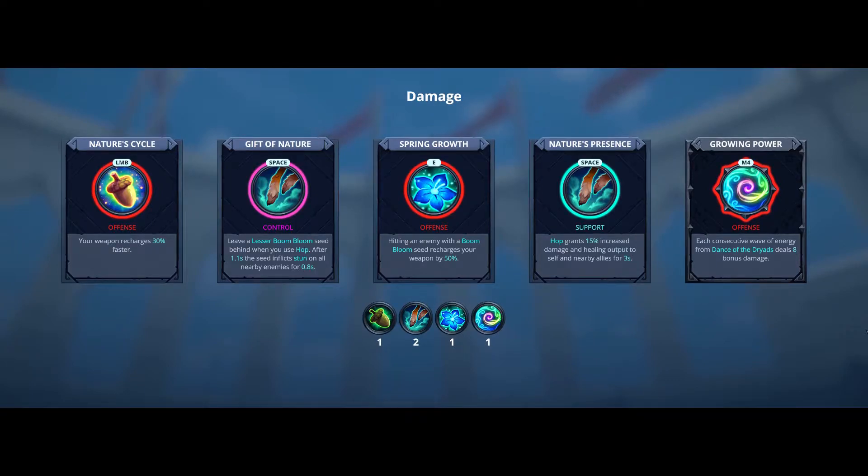The Gift of Nature becomes your main escape tool, as it will leave a seed behind when you use Hop. If an enemy is chasing you at the moment, it is more than likely they will be stunned by it, allowing you to deal more damage to them. This loadout is more suited for a 2v2 match or when the enemy team lacks high mobility melee damage.